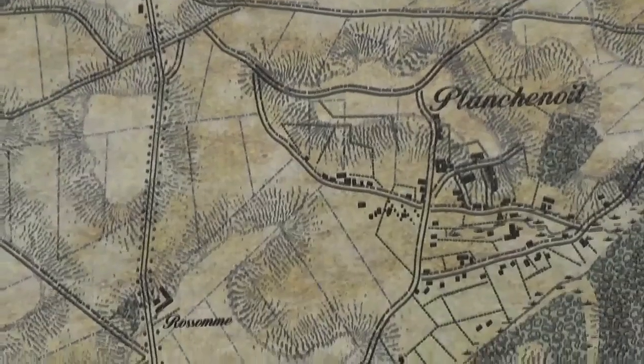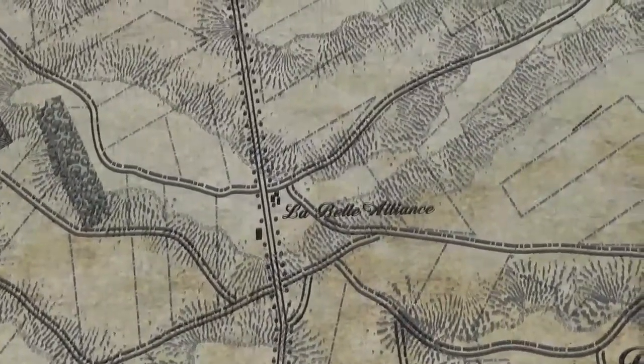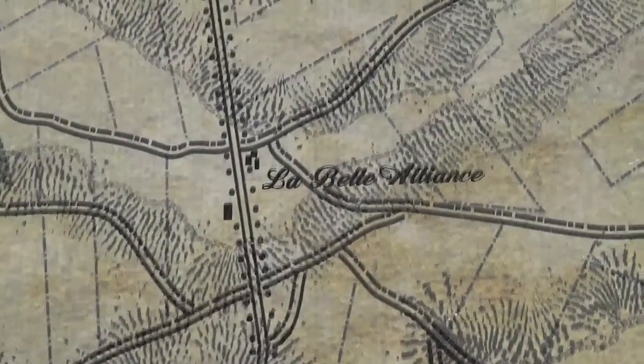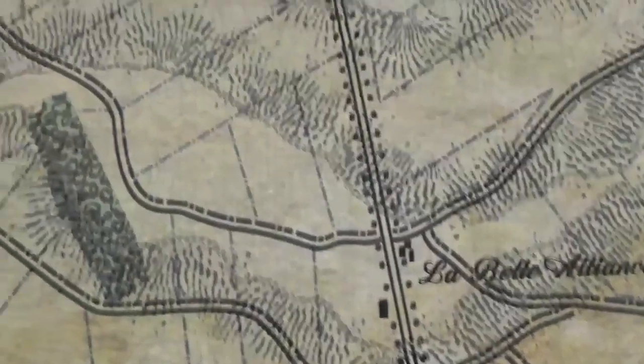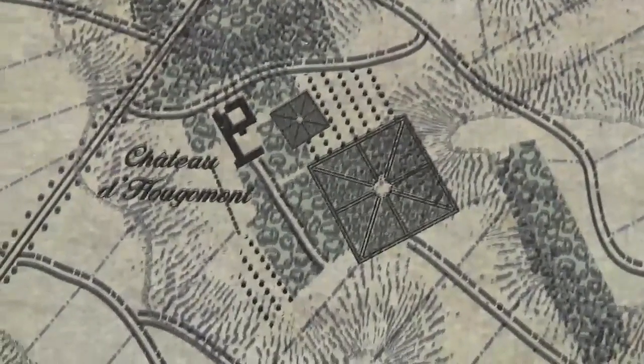From Planchenoit we'll move over to La Belle Alliance, where Napoleon made his headquarters — right there, the little house on the left. And then at long last we come to Chateau de Hougoumont, the chateau of fortune and fame, where the battle was so savagely fought.